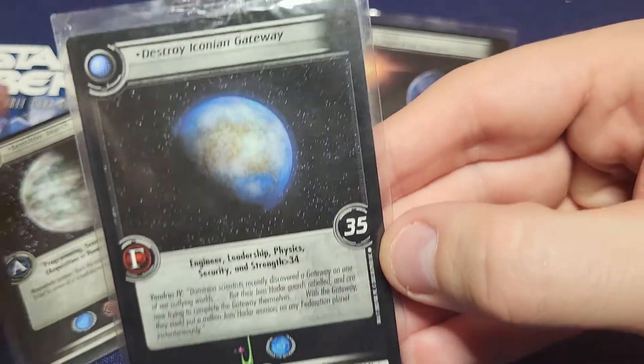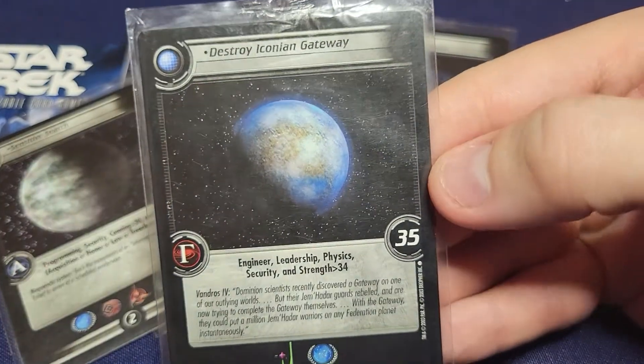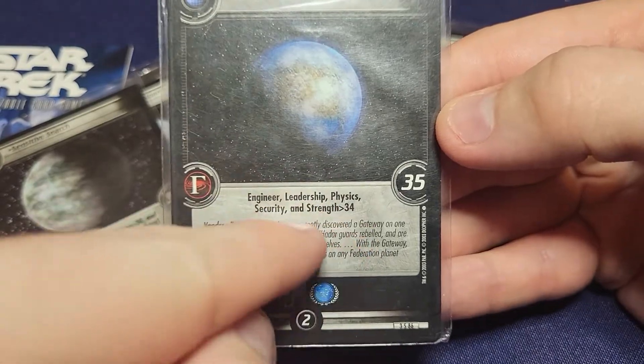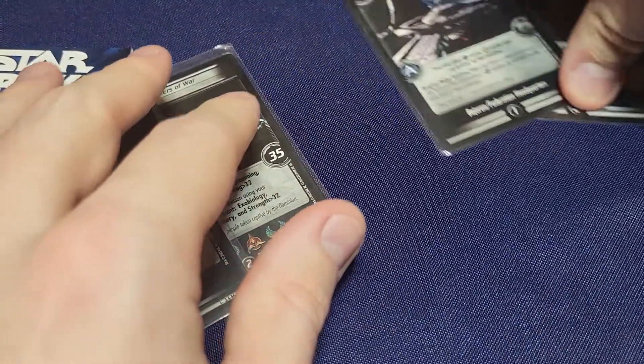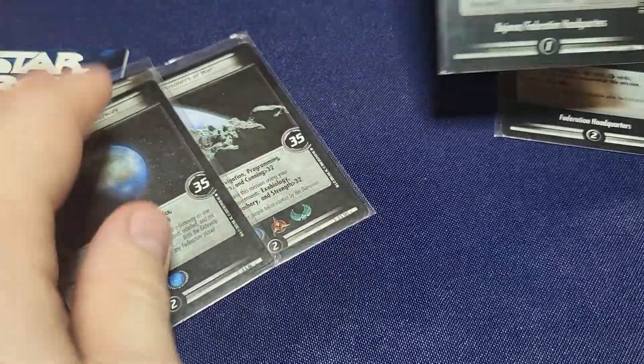Destroy Iconian Gateway - if you remember the episode of Deep Space Nine, this makes sense. 35 points. Engineering, Leadership, Physics, Security, and Strength greater than 34 on all your people. I actually have two home worlds that I play, which is a little different than probably what you're supposed to, because typically you're supposed to focus in on one.